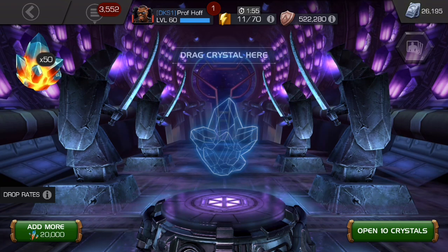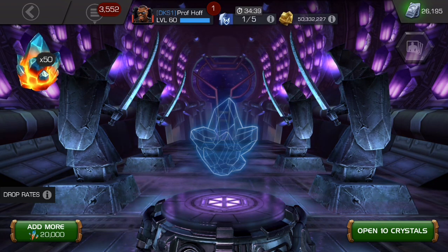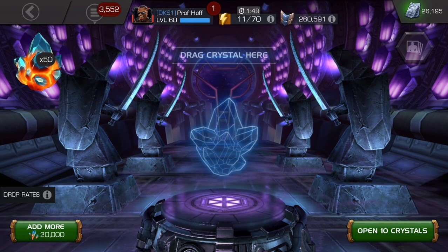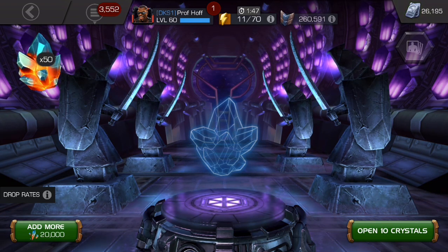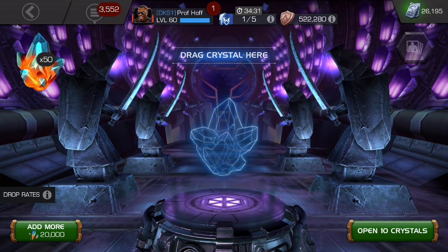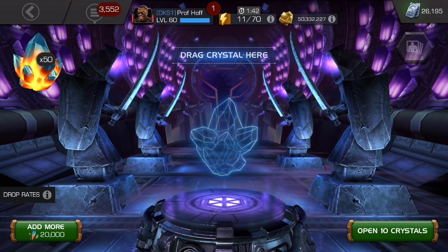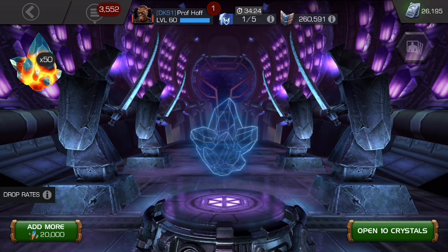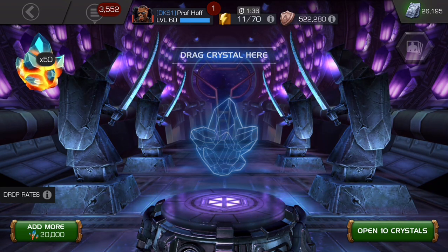If you're always wondering how I open premium crystals so fast, the answer is arena — that is the secret to my success. From the 26,000 units you see in the top right to the battle chips to ISO, everything comes from arena. I grind until I hate my life, but it's so worth it. Let's open 5 batches of 10 and then go to the fully formed crystals and open 5 more.